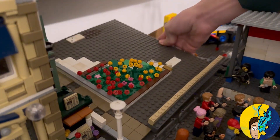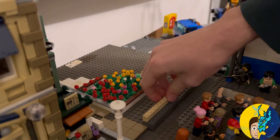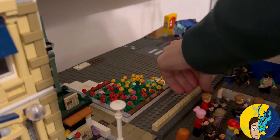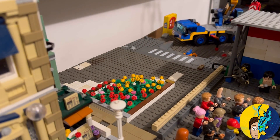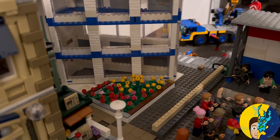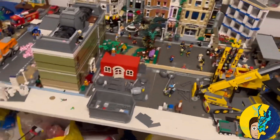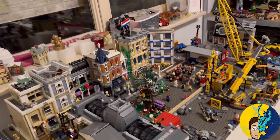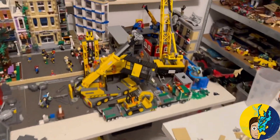I'm bringing in the base plate. There are some fences in the way — let's get rid of those. This is gonna cross paths with the construction site but I'll just have to work around that. I'll attach the wall — there we go. You might notice this entire lot is empty, there are no tiles. I don't have enough and you're not gonna see it because it's not the main angle you'll view it from.